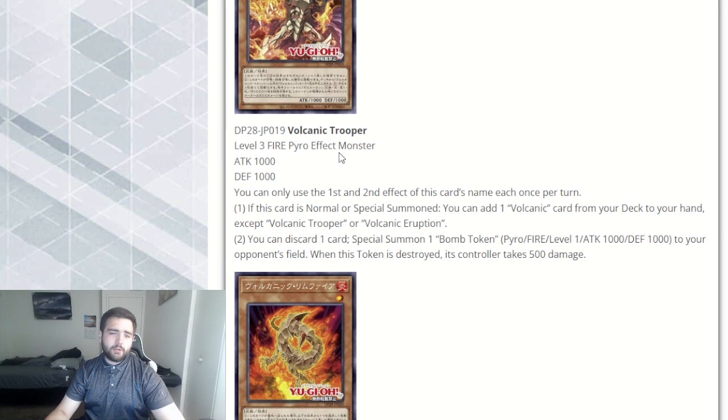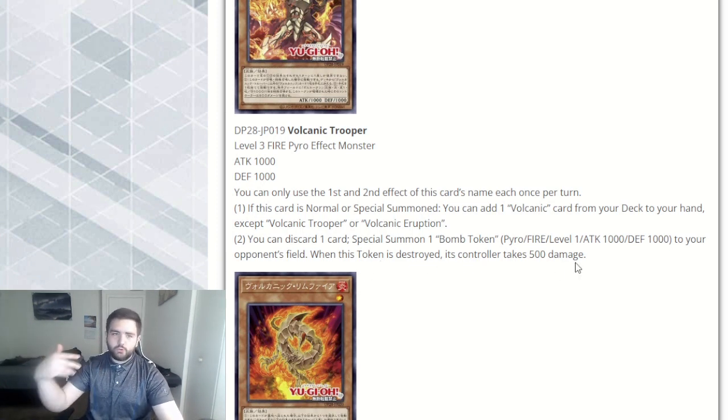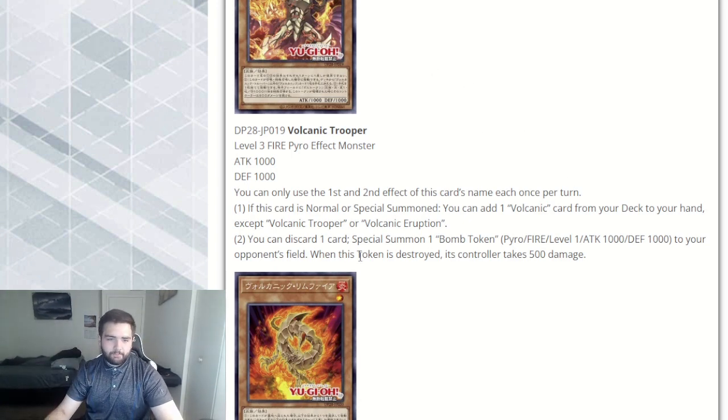A new level 3 fire Pyro effect monster — Volcanic Trooper — with 1,000 attack and 1,000 defense. You can only use the first and second effect of this card's name once per turn. If this card is normal or special summoned, add one Volcanic card from your deck to your hand, except Trooper or Eruption. So you can add spell traps as well, as long as they mention Volcanic. Very, very good card. Then discard a card to special summon one bomb token to your opponent's field — a fire Pyro level 1 with 1,000 attack and 1,000 defense. When this token is destroyed, its controller takes 500 damage. Just playing into burning your opponent out of the game.